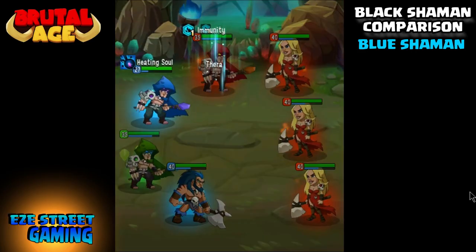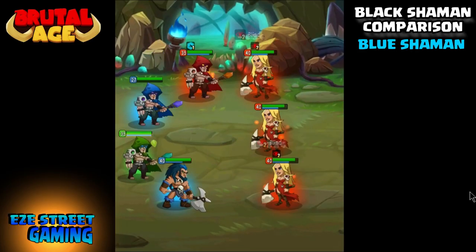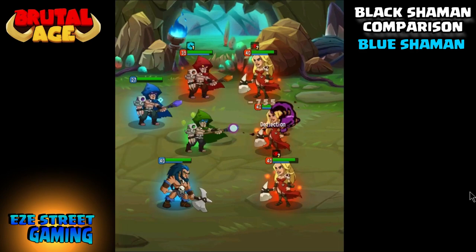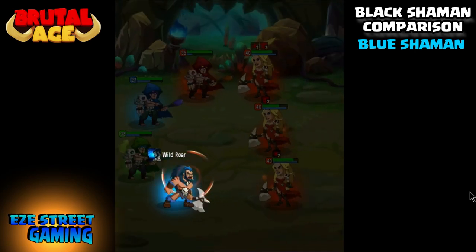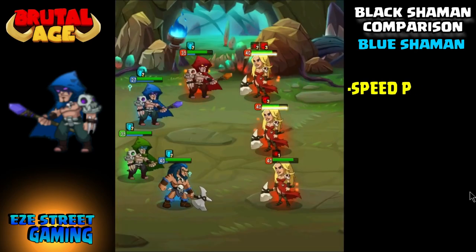Welcome back to Easy Street Gaming. I am Easy. This is the Brutal Age Partner Guide, part 16 of a 20-part series. This is the black shaman comparison — we're going to go over the three different black shamans.